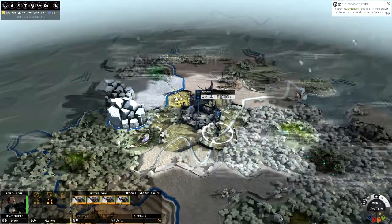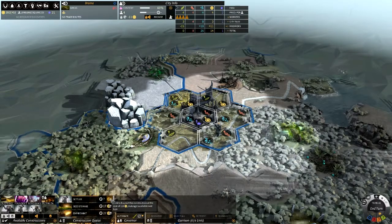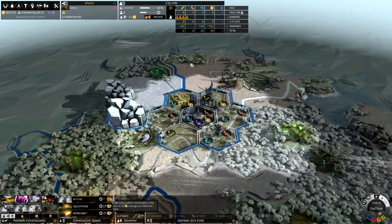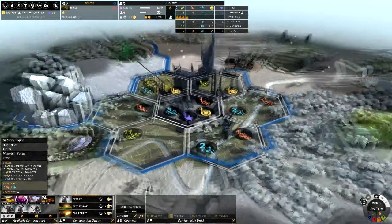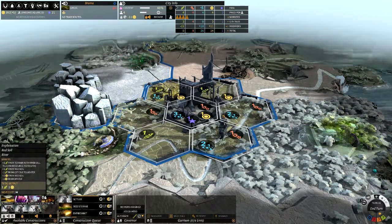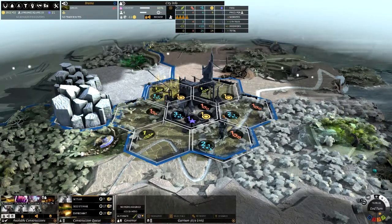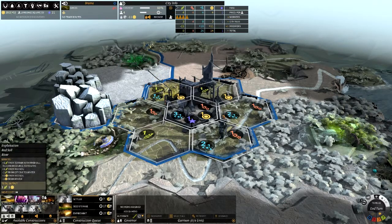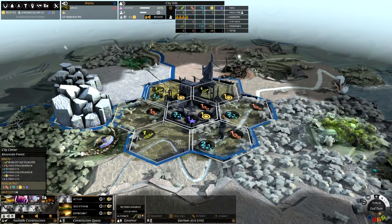So we're at the point now where we're going to be waiting for our settler. At this point we could pay 110 dust to rush it out, which I'm kind of tempted to do. The only problem is our dust production is not great — we did not pick a great location for dust. Only three of our possible tiles produce dust, and the fact that it is now winter is decreasing that even further, which is unfortunate.